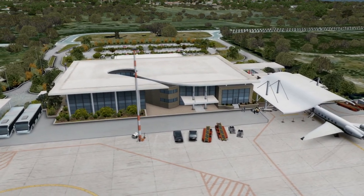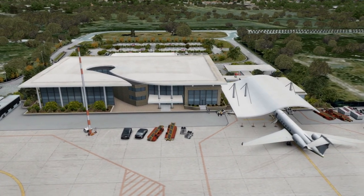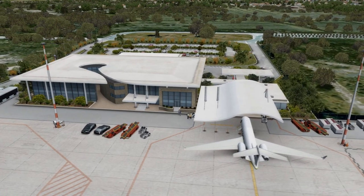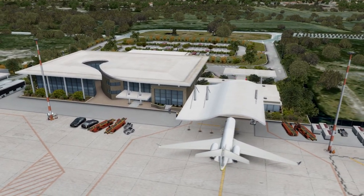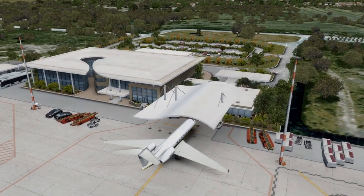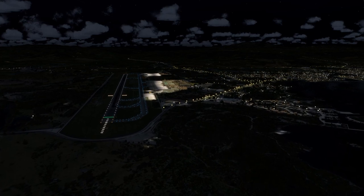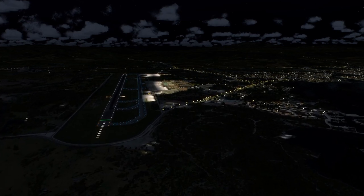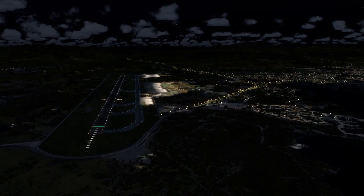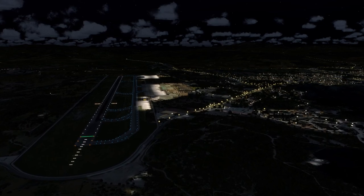The airport costs $39.95 AUD, $28.05 USD, $25.02 EUR, and £21.29. This puts it at the same price as Orbex's previously released Innsbruck, Kiruna, and Bilbao airports. It is more expensive than their Stockholm-Arlanda scenery, but the Stockholm scenery does not include surrounding photoreal textures and points of interest. That said, I feel the price is in line with the rest of the Orbex product line, but still on the high end for an airport of this size.